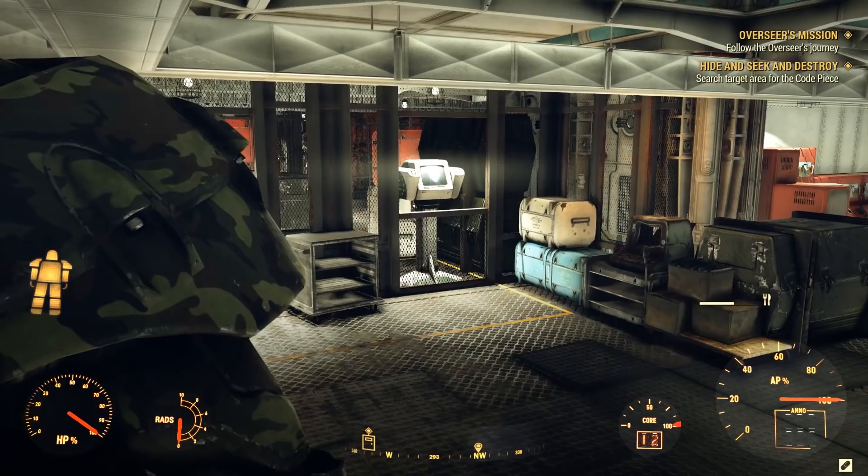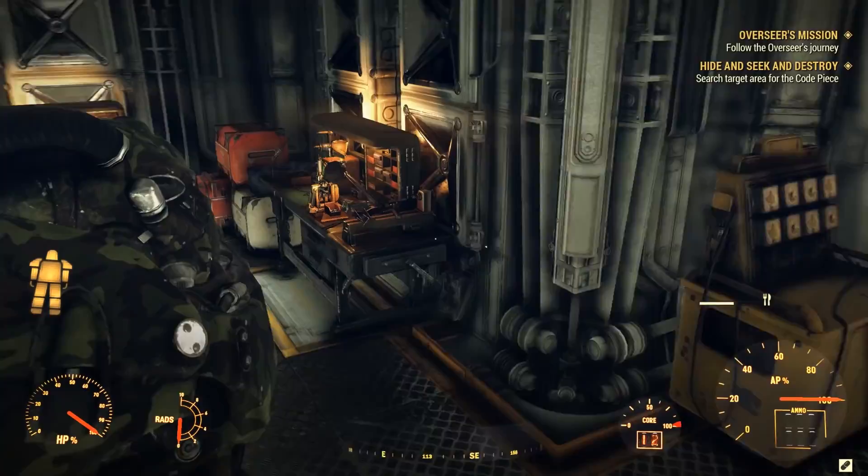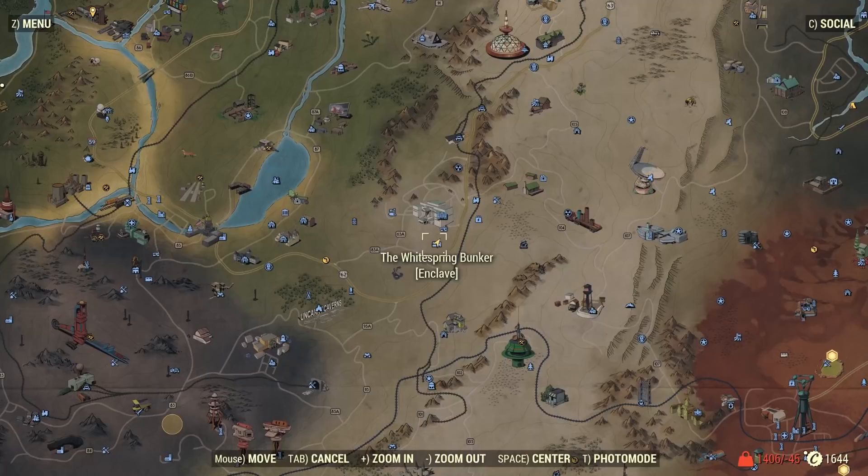Welcome back ladies and gentlemen to another amazing episode brought to you by Games Glitches. Today's episode we're going to take a look at how to get the X01 jetpack mod for your armor. First of all, the mod is located at the White Spring Bunker at the Enclave, inside of the Enclave itself.